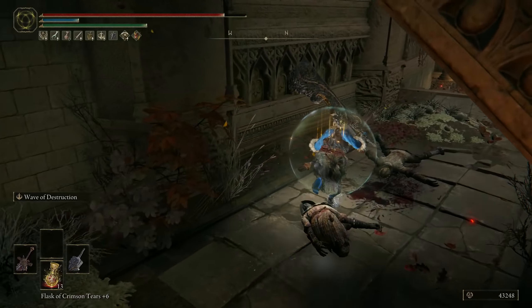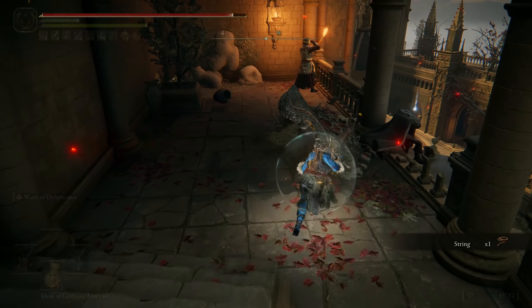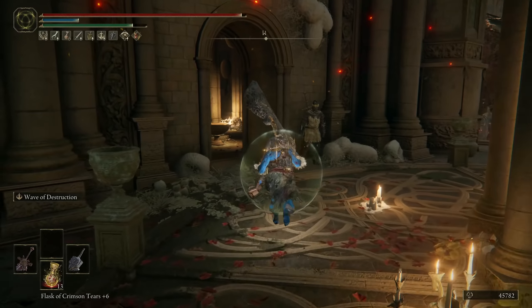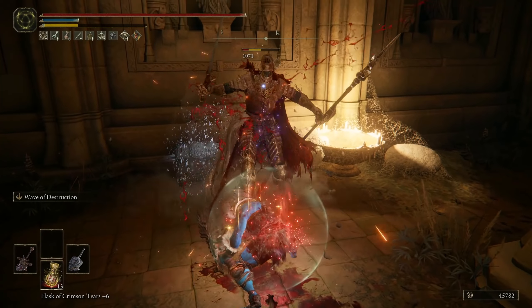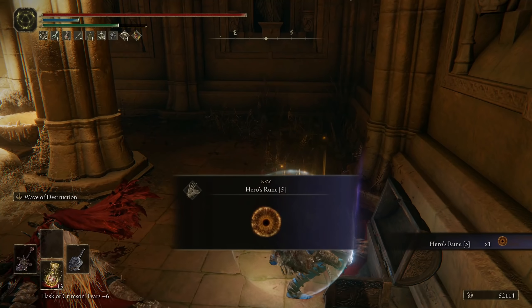I need 50 Strength, 14 Dex, 16 Int. First of all, we need our Vigor. Secondly, we need some Endurance — we need a lot more Endurance than that, actually. We don't really need the Mind, but we could put Mind in. Strength we're up here, Dex we start with more than enough, Int up to 16. Then we'll do 10 more Endurance and then more Strength. I'm gonna miss my Twin Blades, so I'll use them for like an episode in a bit.